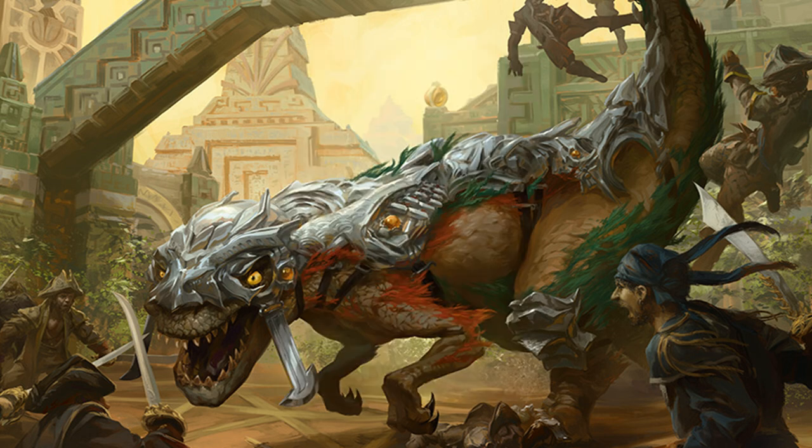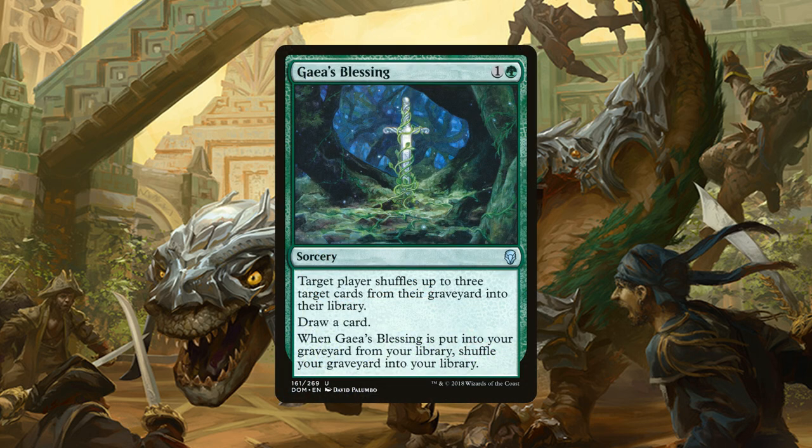And then we have 1 copy of Gaia's Blessing, a sorcery for 1 generic and 1 green mana. Target player shuffles up to 3 target cards from their graveyard into their library and then draw a card. When Gaia's Blessing is put into your graveyard from the library, shuffle your graveyard into your library. This is on the off chance that we happen to run into a mill deck. Essentially, you do not want to start the game with this in your hand — you want it in your library. That way, when they mill it, it shuffles your library back in and just really slows down their entire mill plan.